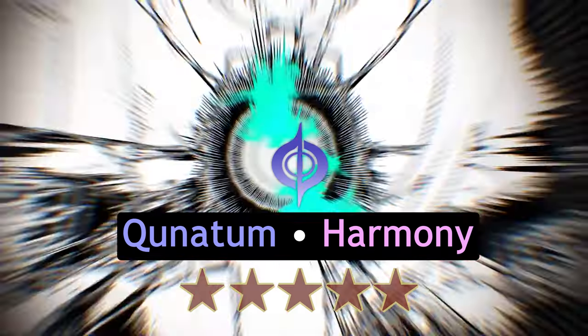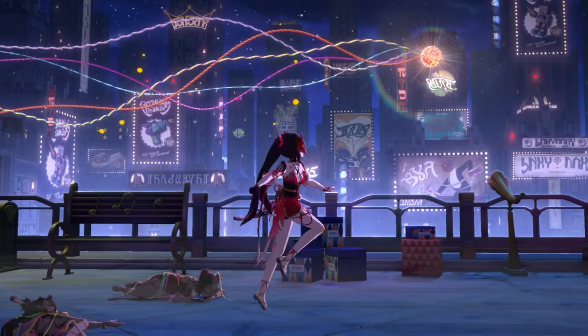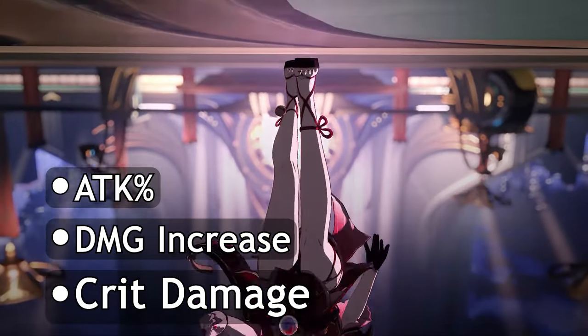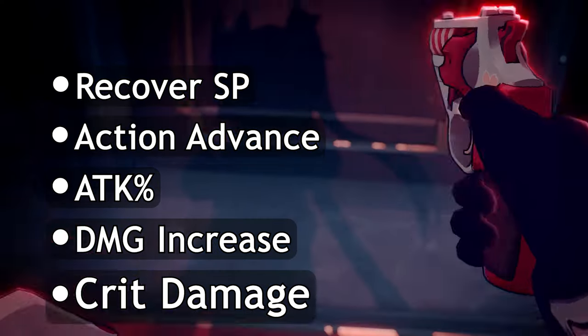Sparkle is a quantum harmony character that specializes in supporting hypercarries, as opposed to Bronya who mainly buffs the whole team. Sparkle covers all the quintessential buffs in Honkai Star Rail: crit damage, damage increase, attack percent, and action advance. She even generates skill points, but not as much as you might think.